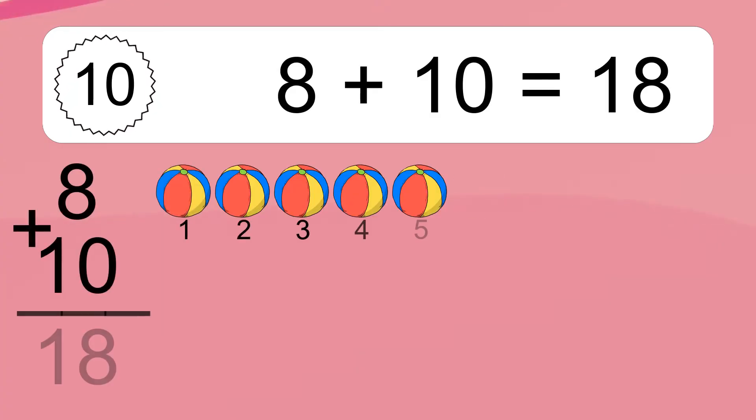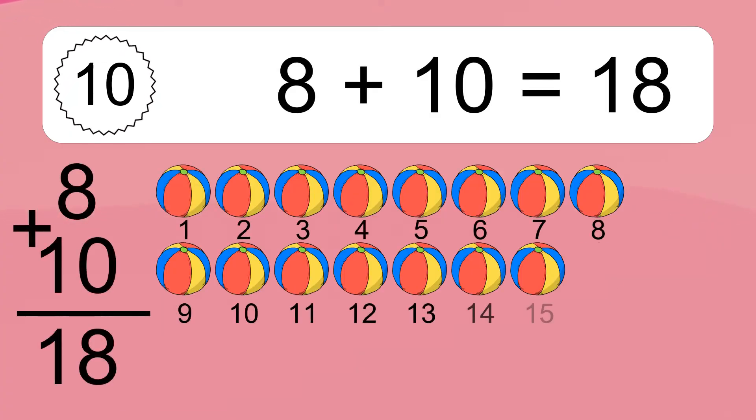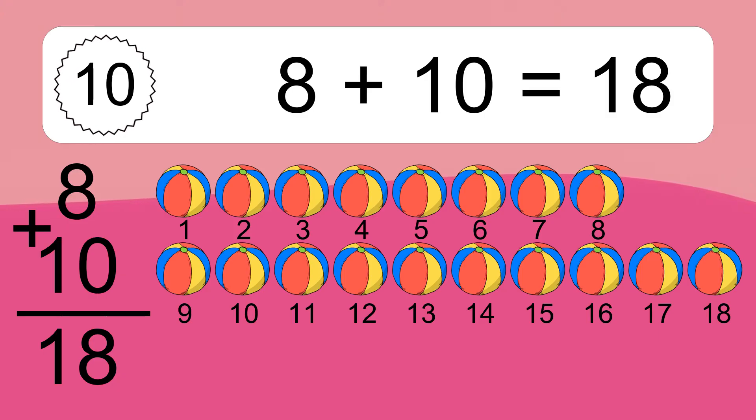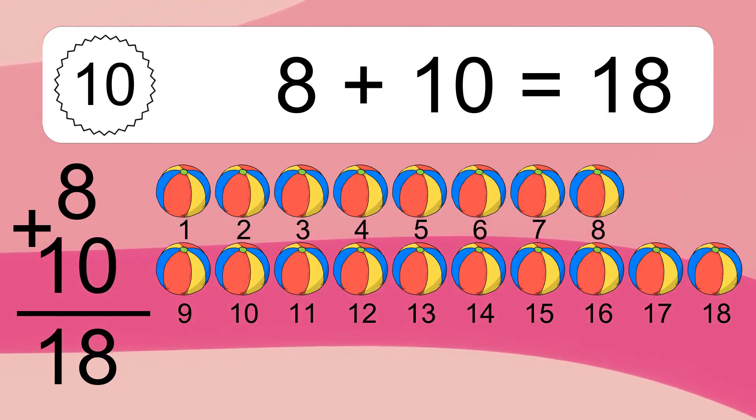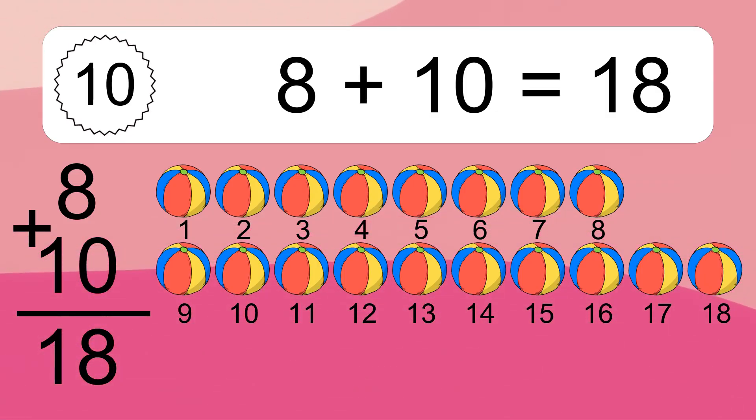8 plus 10 equals what? 8 plus 10 equals 18. Let's count it. 1, 2, 3, 4, 5, 6, 7, 8, 9, 10, 11, 12, 13, 14, 15, 16, 17, 18.